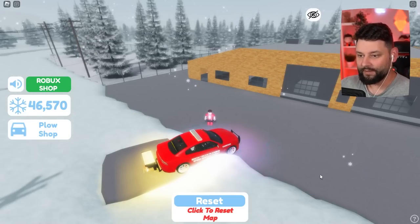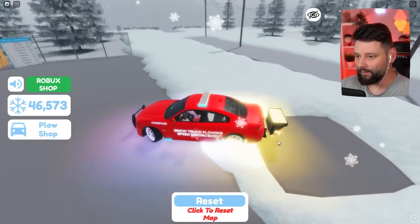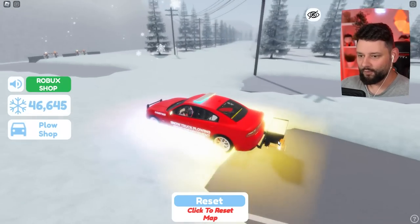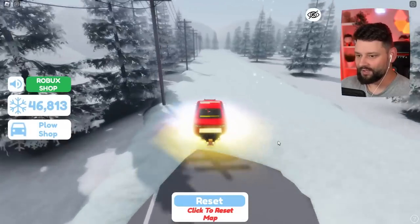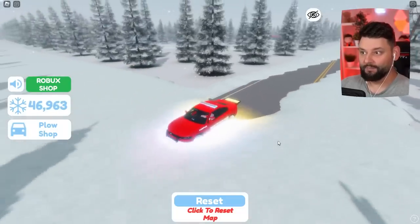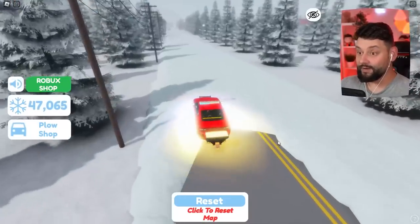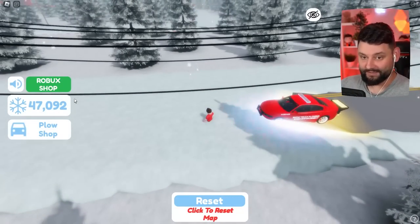Oh my goodness - what is this? Wait, is the plow on the back? How does this work? It is a snow plowing enforcement, speed enforcement vehicle. This just drives quick and drops salt out the back. Did I nearly break the game? I think I nearly broke the game right now - that was kind of crazy. But that does really well and I'm quite impressed with that. I want to see what the other ones do now.